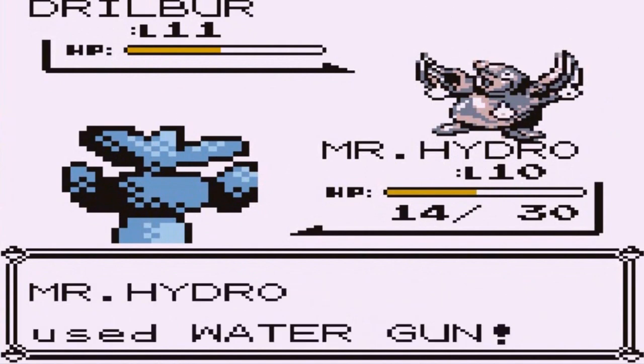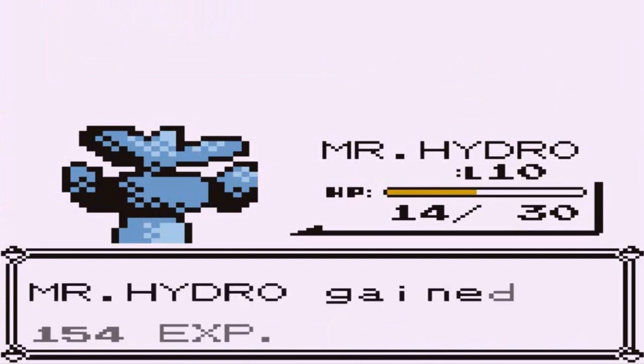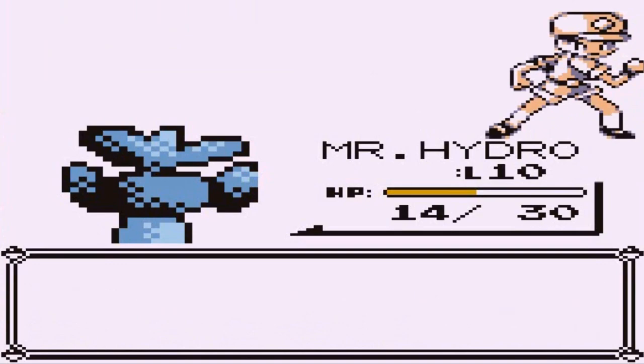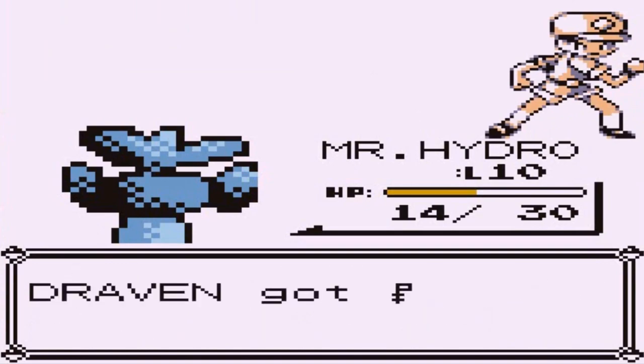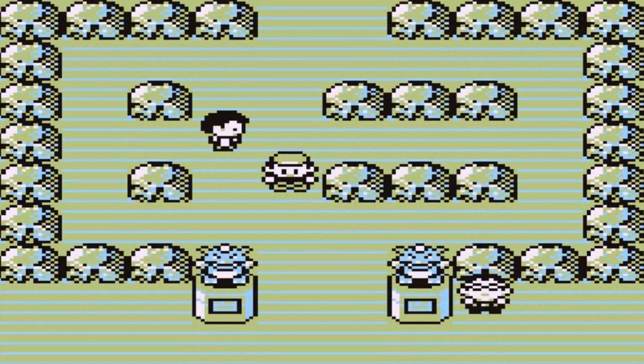We're going with a good old Water Gun attack. Drillbur is a little faster than us right now so we've got a bit of a situation, but Water Gun does the job — Mr. Hydro doing his thing. Yes, we won! Light years isn't measured like that, but anyway — we need to heal up and stock up on potions, so let's get out of here. I'll be right back.